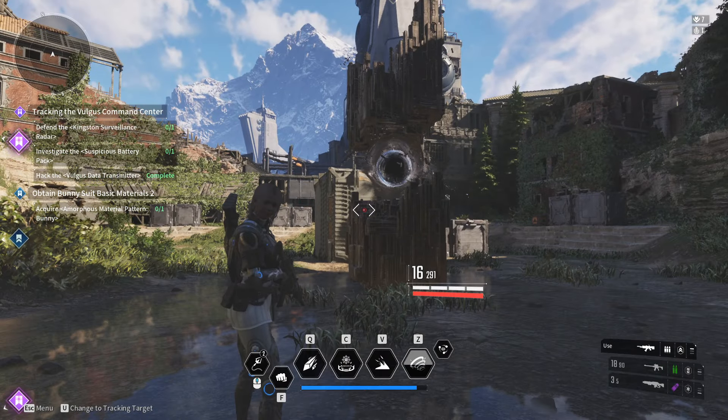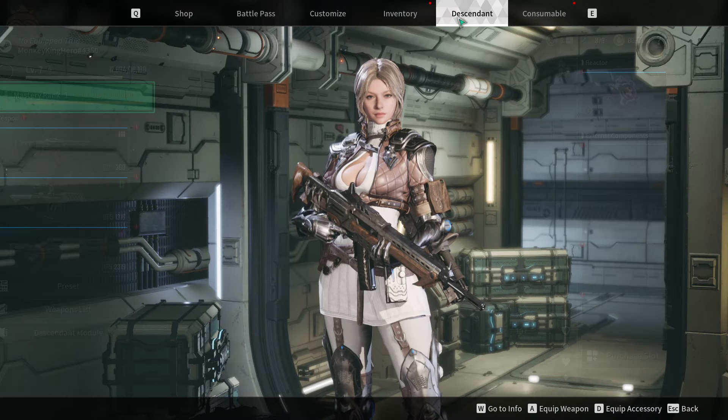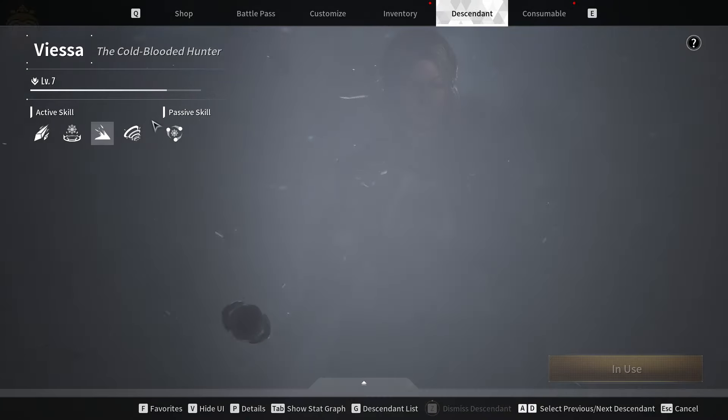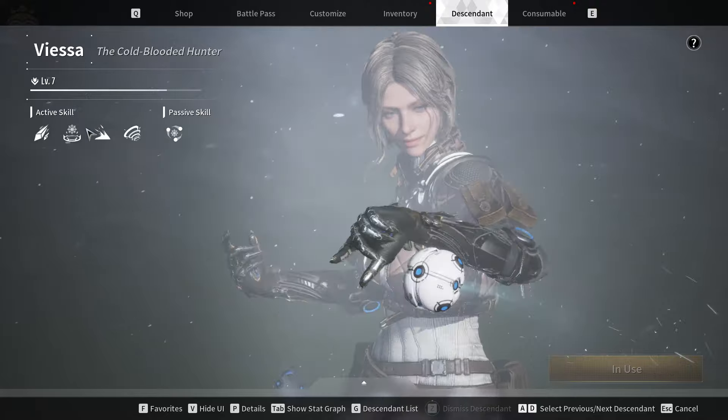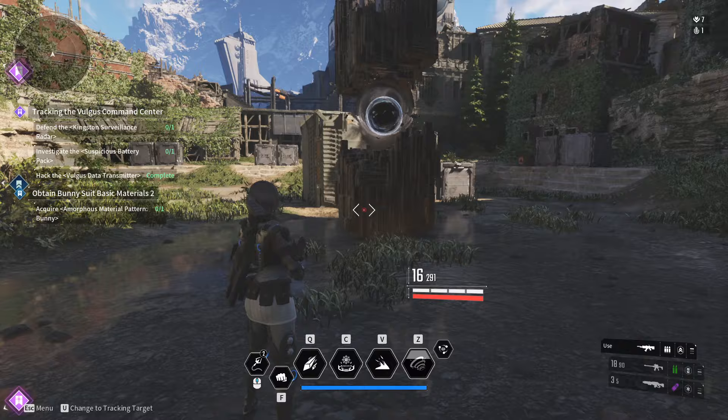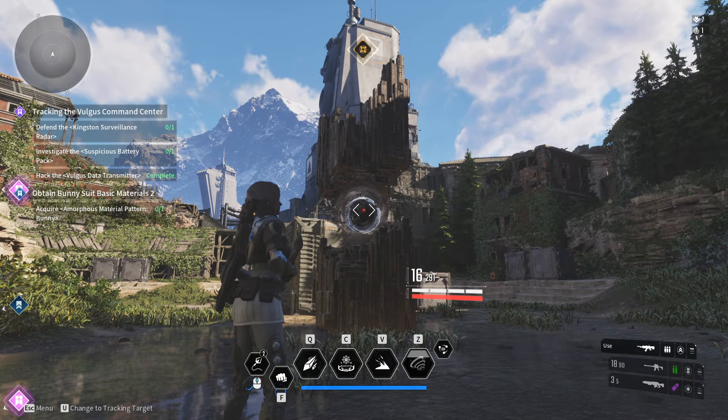So if I load up into here, for instance, go into Descendant, you can see that the character I'm using at the moment has an ice skill, but if I were to change that character to something that doesn't have an attribute — a non-attribute thing, like it says on the void fragments...